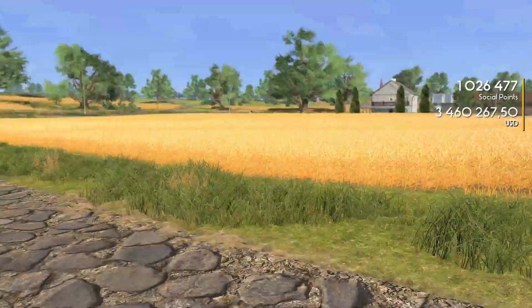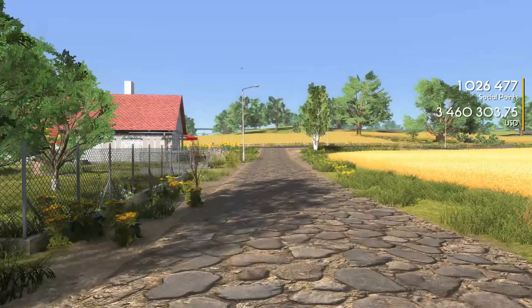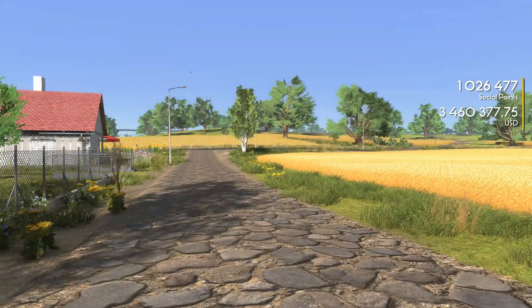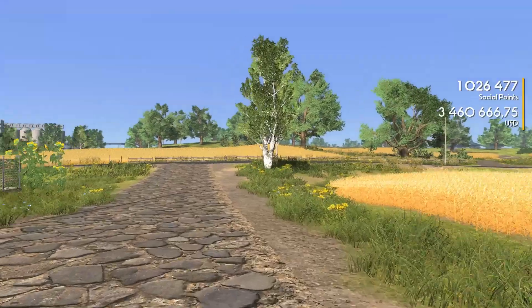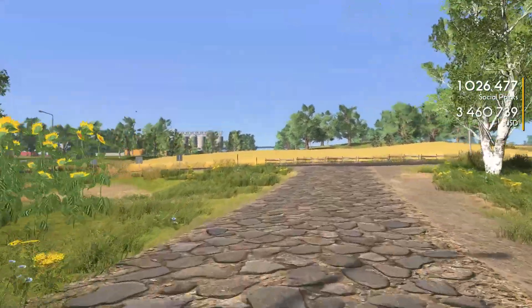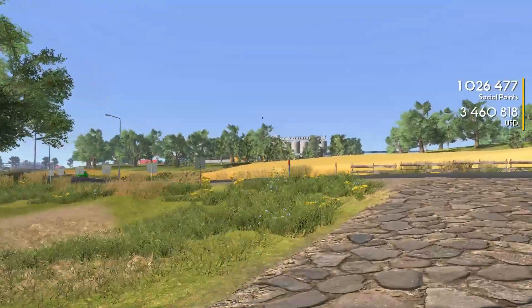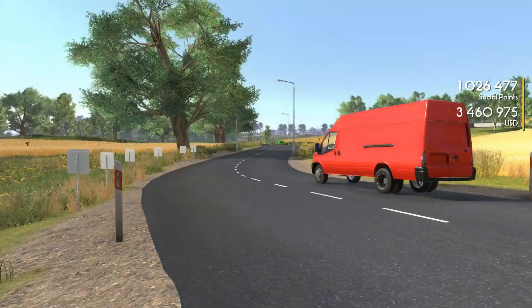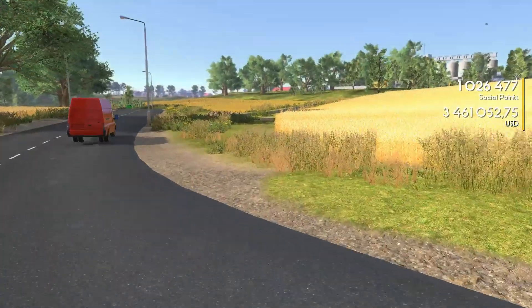Let's see if I can get another worker going today. Let me try the other field across there, but first things first — save the game and let's try hiring another worker. I've tried a couple different fields and every time the harvester just gets to harvesting the crops the game just locks right up and freezes on me.